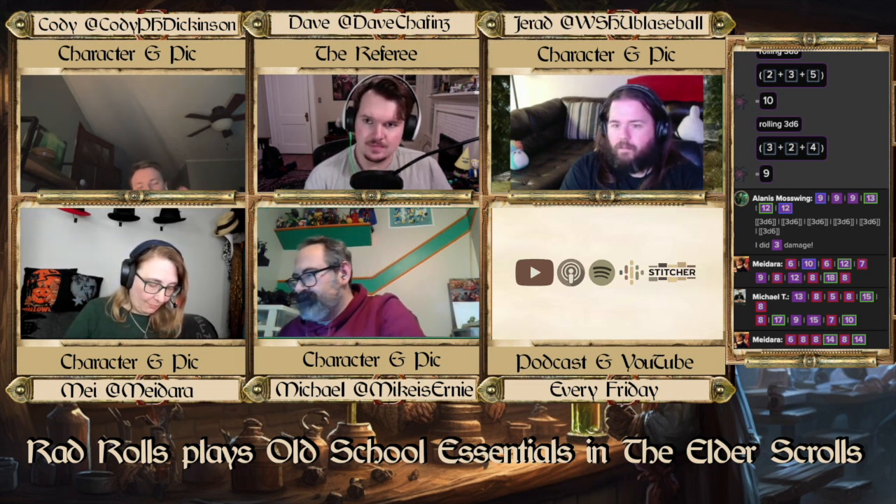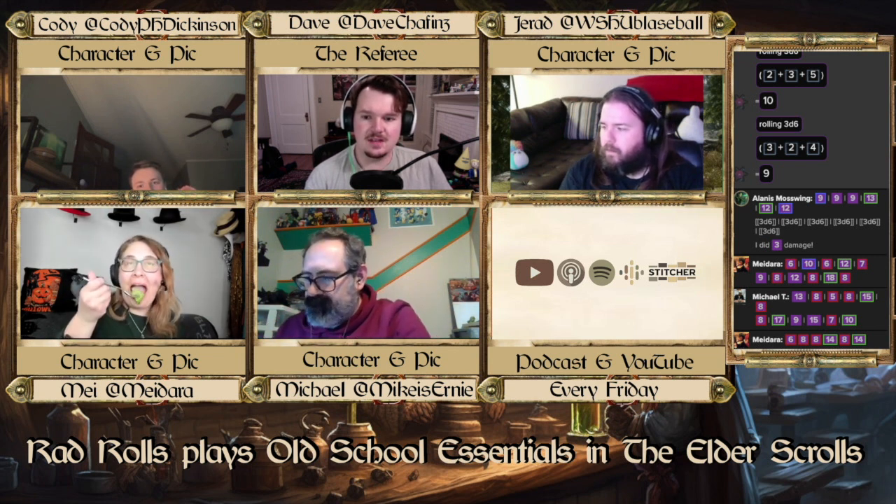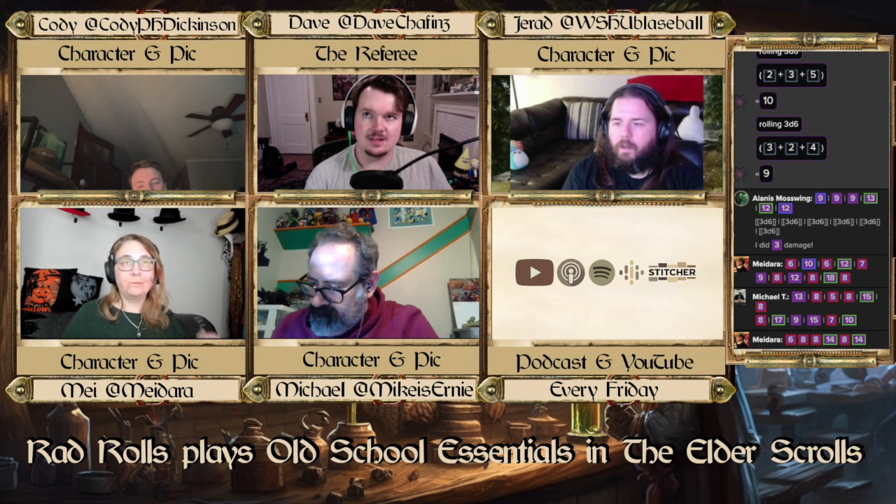So one more time — what is this THAC0 thing? So, my THAC0's 19. So essentially that means anything... let's say if he has an AC of 3, if you roll a 4 or under, you're gonna hit. Okay. So as you level up, your THAC0 will go down, so you will be more powerful and able to hit anything.